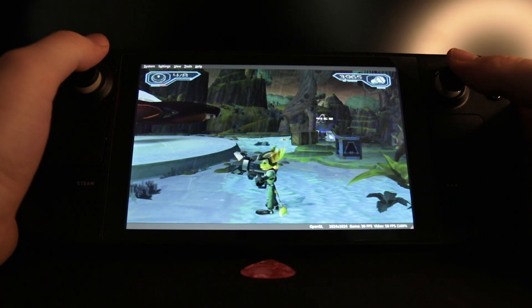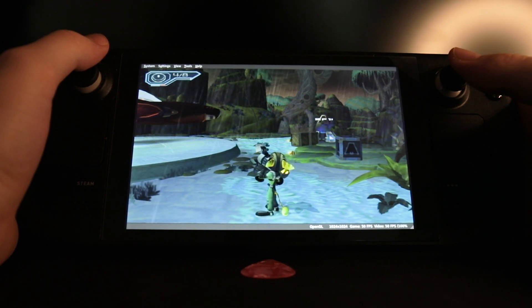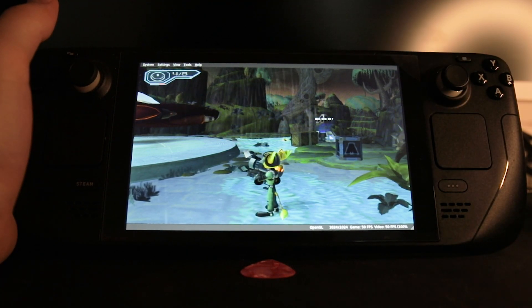Say that you've just loaded into one of your favourite PS2 games on the Steam Deck. You've managed to get PlayStation 2 emulation working, but the controls don't work. None of the buttons are mapped, and you want to know how to do that.